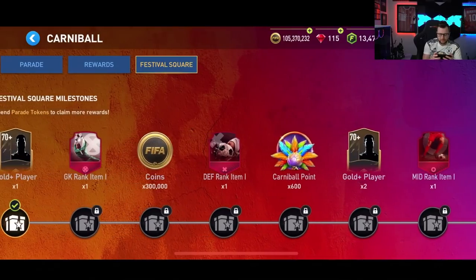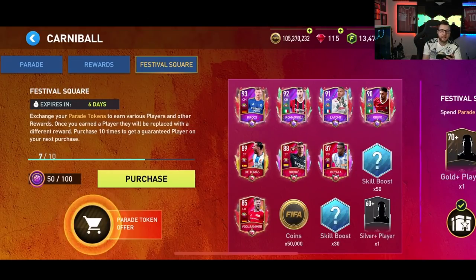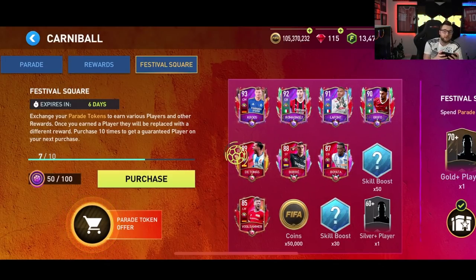You'll be able to get all the different rewards before that point, including any players you might pick up. You're opening this up 39 times total, and you get a guaranteed player once you purchase 10 — the next one is going to be guaranteed. That means you get three attempts at a guaranteed player. You can save it all for next week or try to get some players this week — totally up to you. But remember, most likely the guaranteed player is going to come from the bottom row, because it's FIFA Mobile.